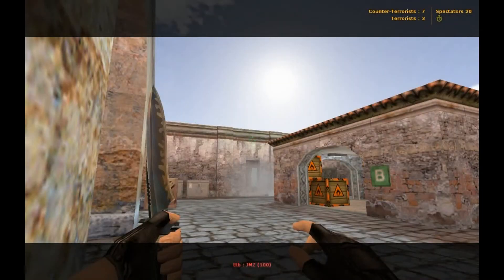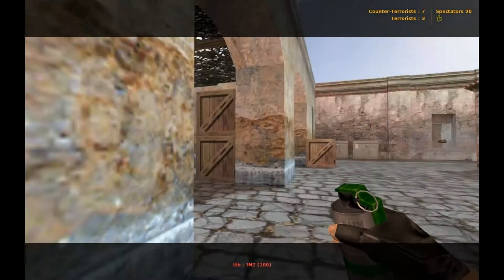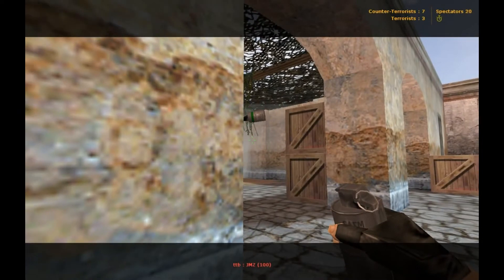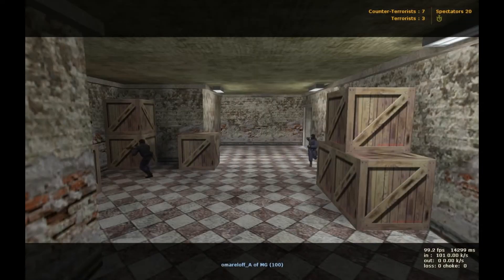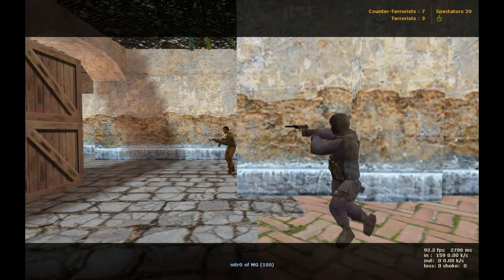Now the terrorists have taken the B bomb site. I'm going to show you a clip from JMZ that really ended up helping us win this round. While playing in this pocket, you can see he throws this smoke onto Kat, which allows our player to sneak up without being spotted by the player in the back of site. Once Nitro snuck up into this corner, we start to push through kitchen to try and retake the site. That forces JMZ to push off his corner more towards Kat, so that he can't be seen from kitchen window, which allows Nitro to sneak up on him and take him down.